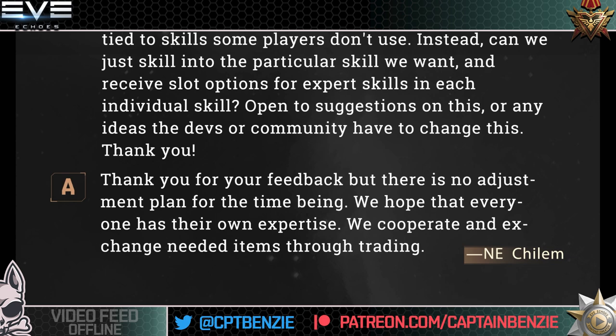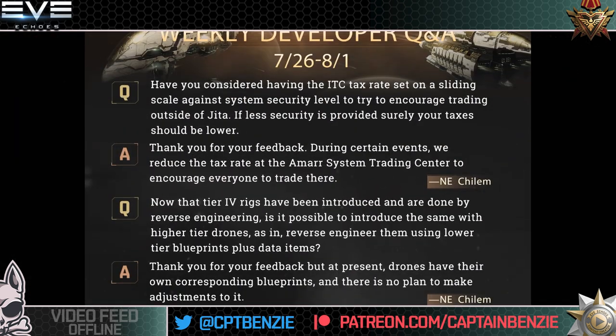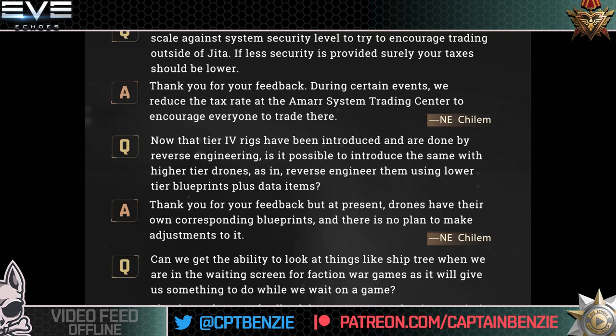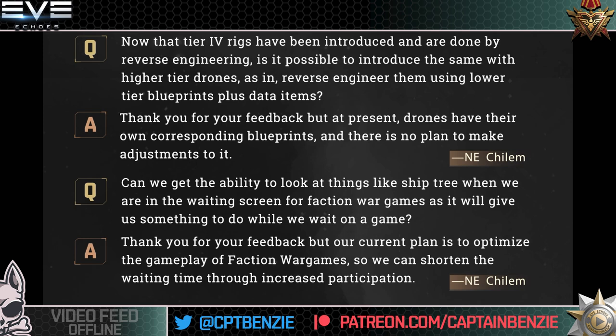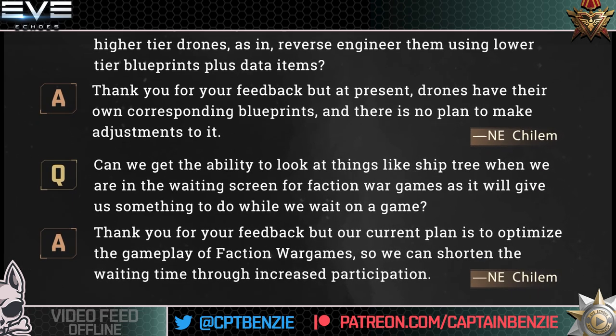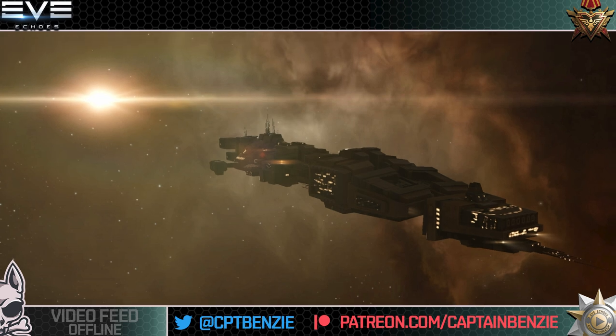Anyway folks, these have been my thoughts and opinions. What do you think? Should we rejig our industry skills to have something that just gives the slot options, or try another way of doing it? How do you feel about ITCs and promoting people to use others? What about tier four rigs — should we be able to reprocess drones and have higher tier drones? And what do you think about the ship tree and waiting screen for Faction War Games? There's not all that much to go on in this week's dev Q&A, but that is just how it is sometimes. Let me know your thoughts and opinions in the comments section down below. Happy sailing and see you in New Eden!